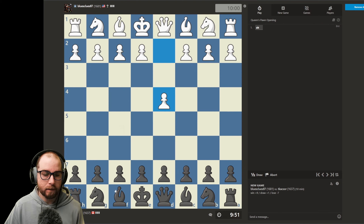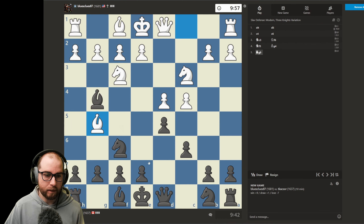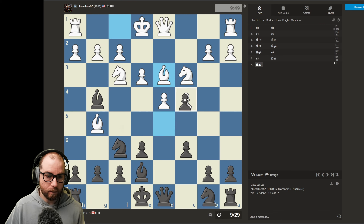Let's go with d5 — we're gonna do a bit of a Slav here. Knight f6, everything's pretty standard. We'll refrain from taking the pawn as that'll accelerate the opponent's development. So instead of castling, we should actually take the pawn now as it wastes their tempo.